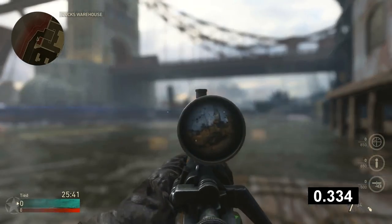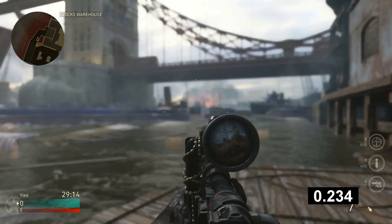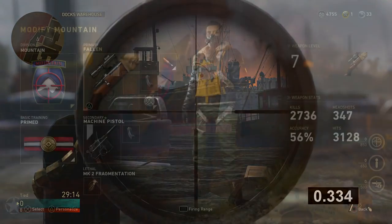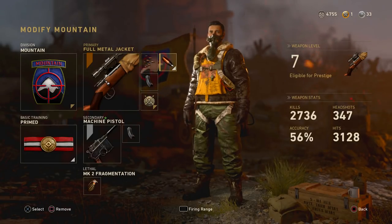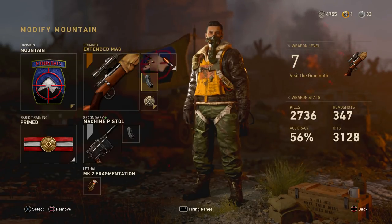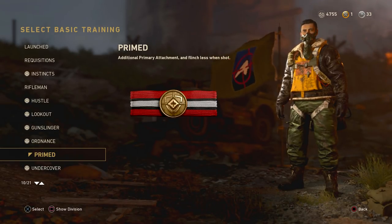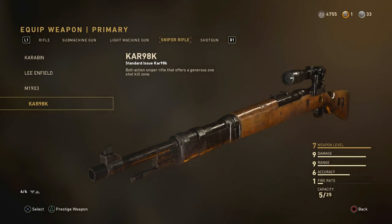Here's a comparison of scope-in speeds: the Springfield scopes in at 0.4 seconds, and the Kar98 scopes in at 0.334 seconds. Even though that's only a tiny fraction of a second, when you want to shoot on the frame or the frame after the scope comes up, it makes a big difference. Largely because of that scope-in speed advantage, the Kar98 is what I have on my main custom class. I also use rapid fire, FMJ, and extended mags.